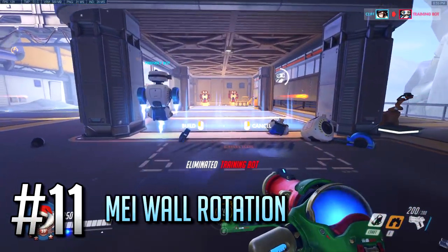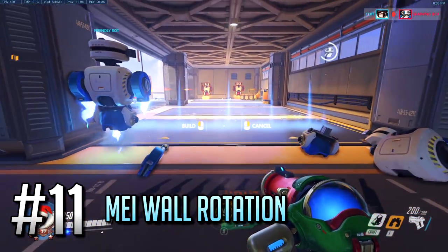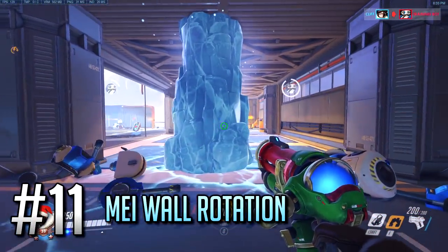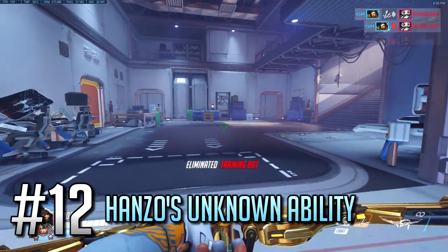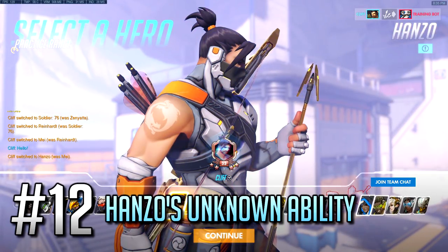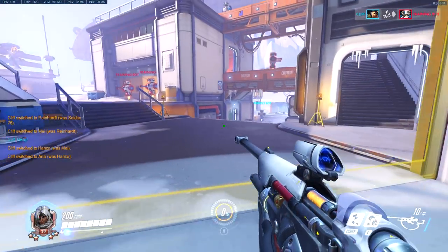Number 11: You can rotate Mei's Ice Wall before placing it by pressing E again. I know this one is very basic, but maybe some newcomers never watched the original trailers. Number 12: When playing Hanzo, you can swap to a hero that actually helps the team by pressing H in your spawn room.